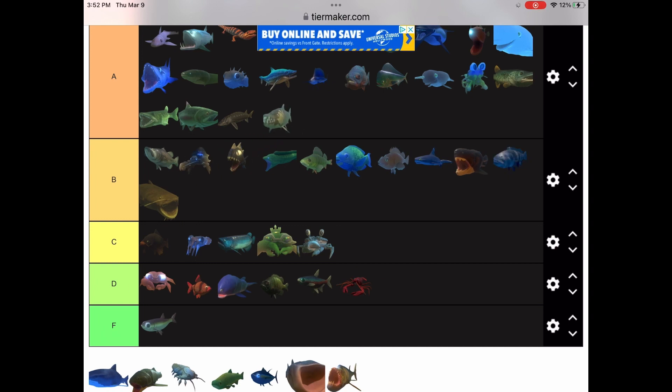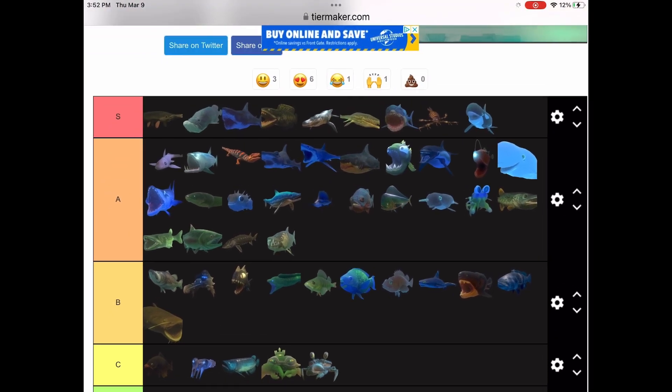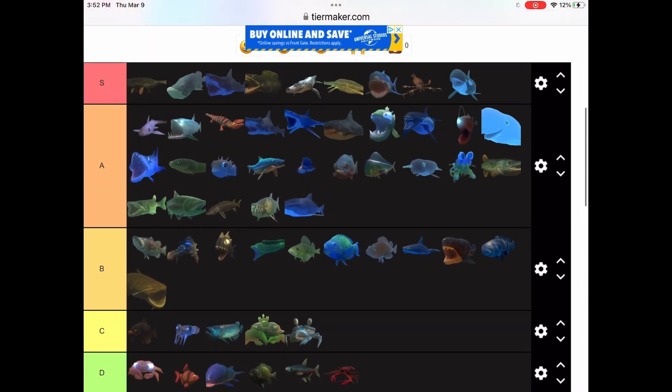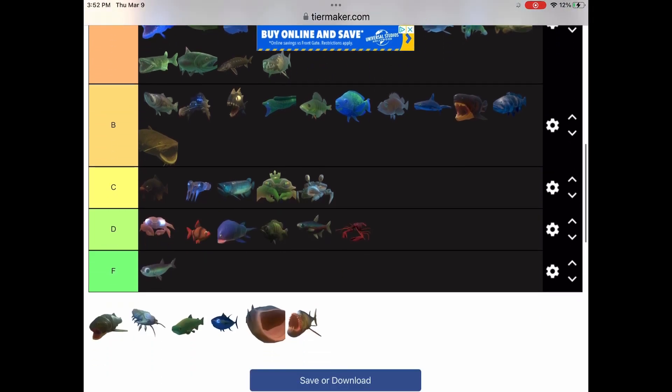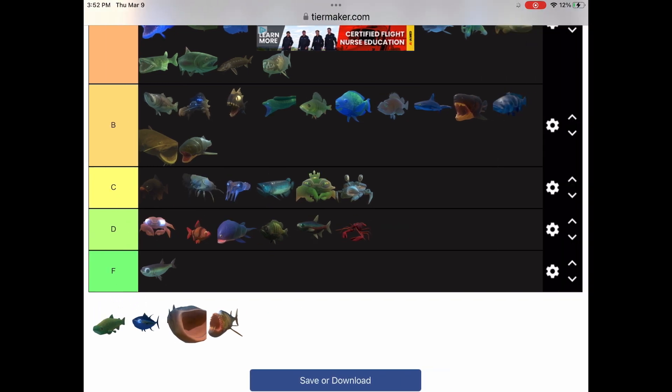The tiger barb — I'm gonna put it in D, not F, just because it looks cool. Tiger fish in A tier — pretty obviously. Now we have the tiger shark — one of my favorites. I can put that in S tier, it's just such a cool creature. It can eat Dunkleosteus at level one, which is crazy. The Titanichthys has a devour ability — it's decent, I'll put it in B tier. It just doesn't have a strong bite.